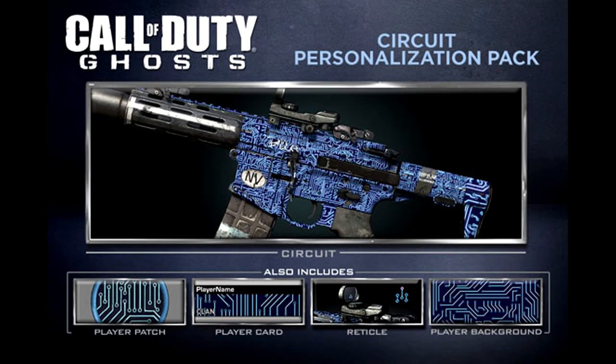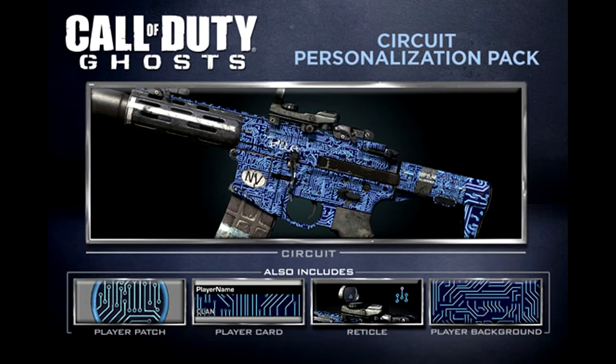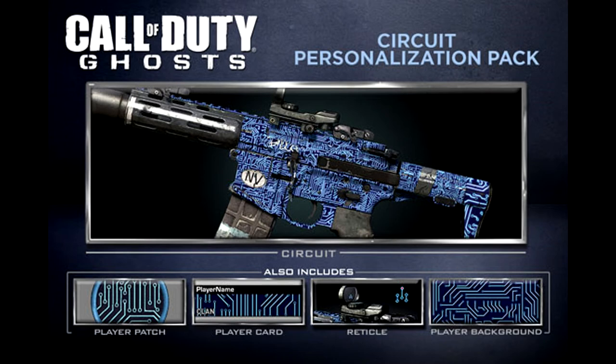There's then the Circuit Pack, which comes with a high-tech looking camo, reticle, patch, player card, and background. And then there is the Space Cats Pack, which is basically cats. You get the camo, a reticle, a patch, a player card, and a background.